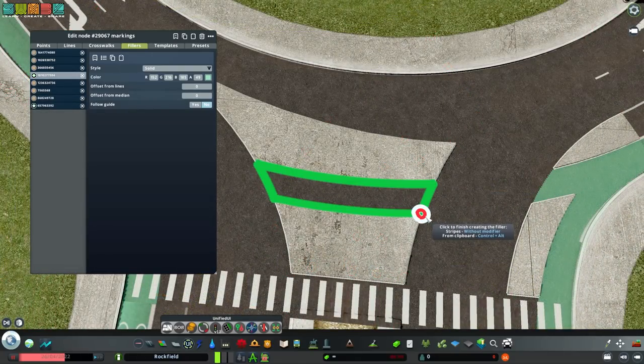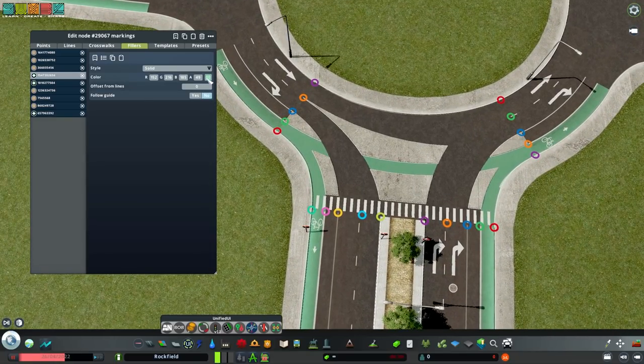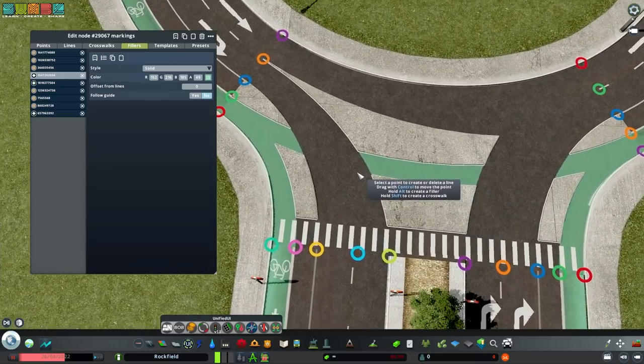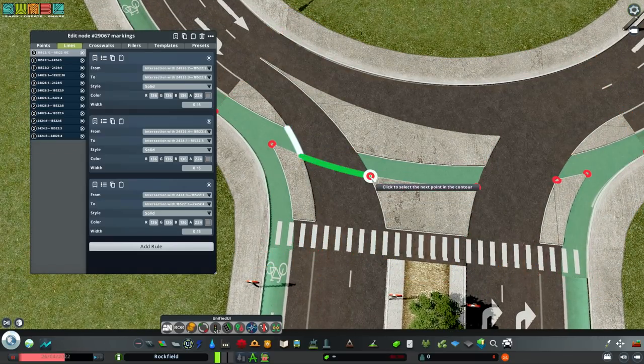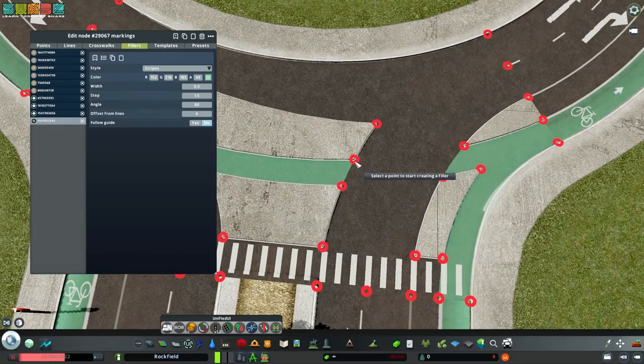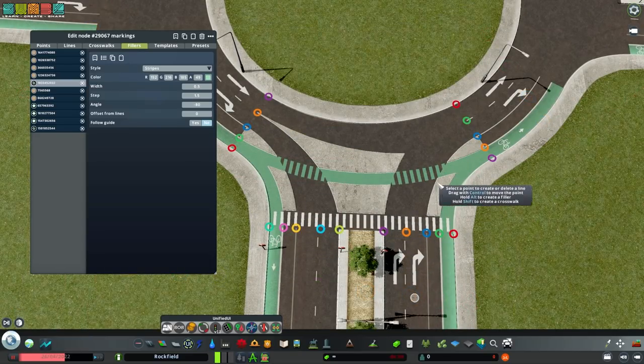I want the center to be solid as well - paste it in. Now I'll copy just the color and do the little crosswalks, setting the stripes at an angle perpendicular to the whole situation - 45 degrees is fine. Paste in the color and repeat on the other side. Now let's do some dashed lines for the cars. I can see two spots where we're going to want those.